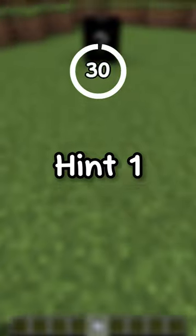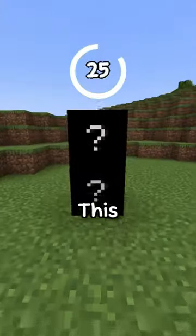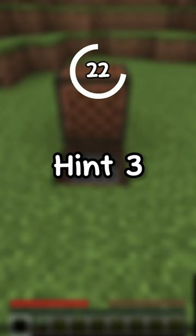Guess a Minecraft block in 30 seconds. Hint number 1: this block spawns naturally in the overworld. Hint number 2: this block is non-solid and can be passed and shot through.